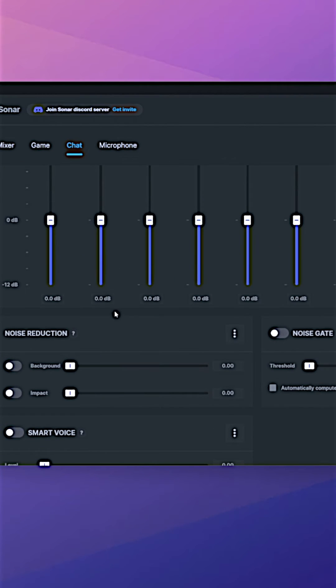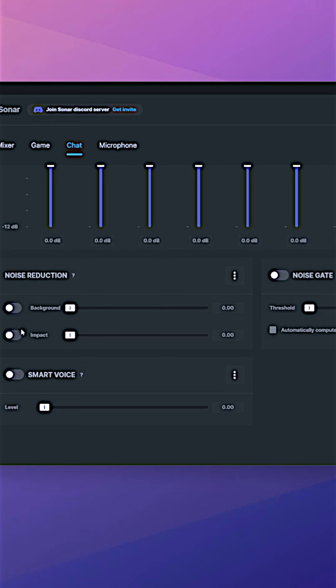The chat feature not only adds the ability to have EQ for your microphone, regardless of what microphone you have, but also the ability to add a noise gate and a compressor.